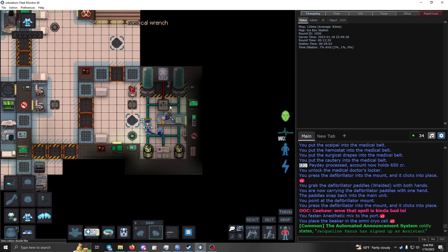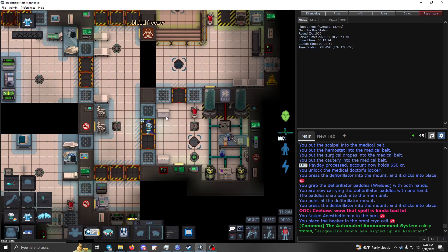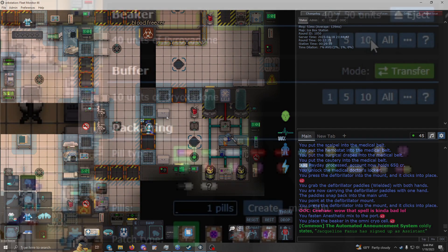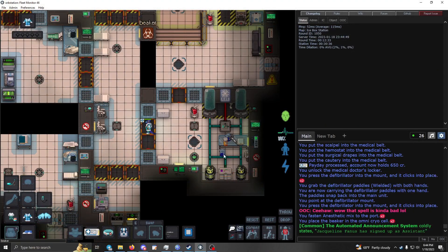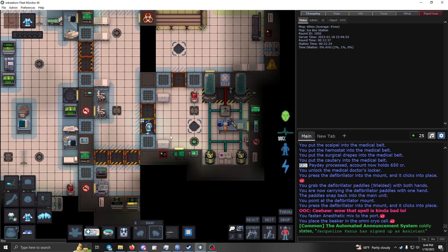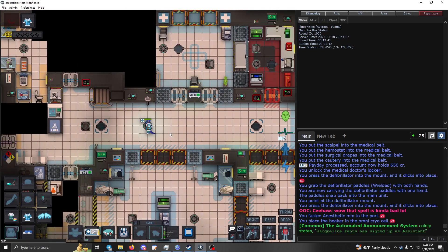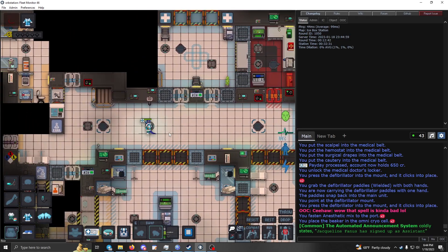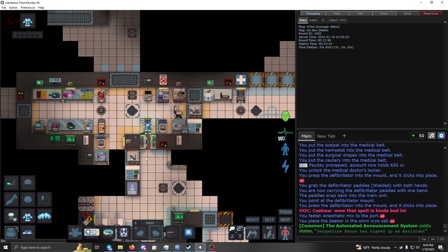If somebody has a lot of respiratory or toxin damage and you need them to stop dying, you can chuck them in the cryo unit. You can make pyroxidone pretty easily by ordering a dead jelly person, drawing their blood, and mixing that with the leftover cryo juice. That's a little more advanced — that's chemistry stuff. Speaking of chemistry, let me show you how to set up some basic advanced healing meds.